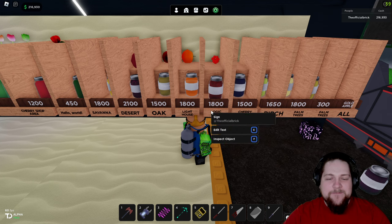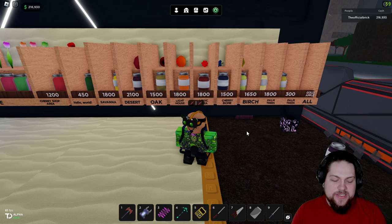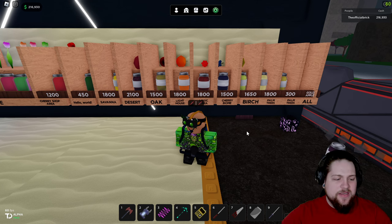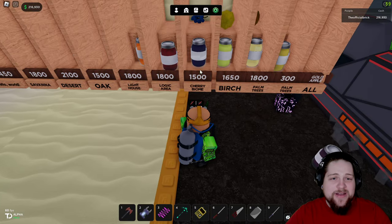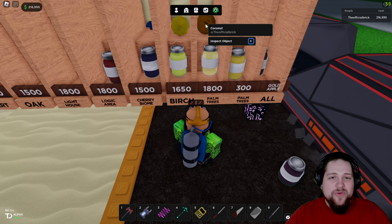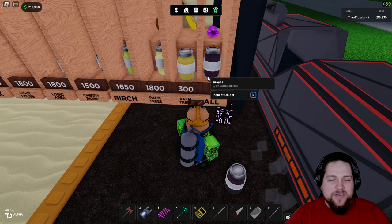In the logic area you can get Cranberries for 1800. These prices are current as of 4/16/24 so they may change. Blueberries are 1500, Pear jar is 1650, Palm tree Coconut is 1800, and Banana is 300 — not too crazy.